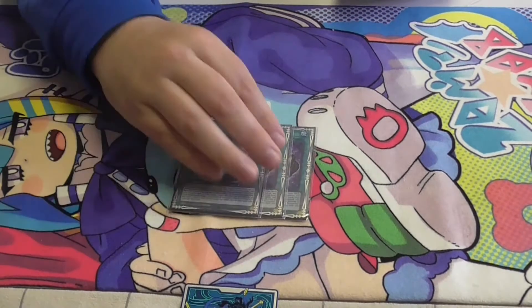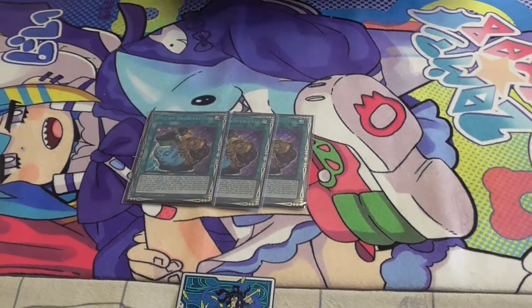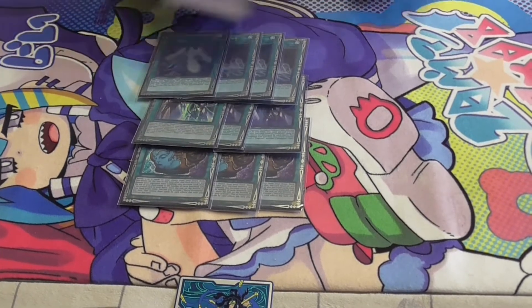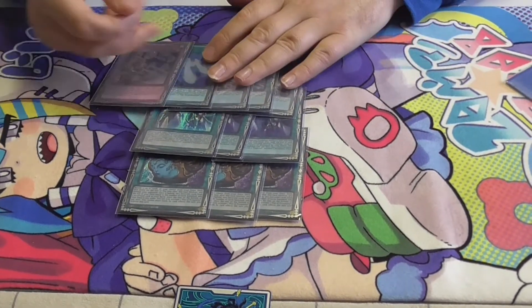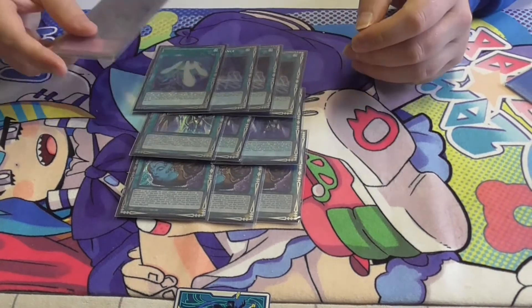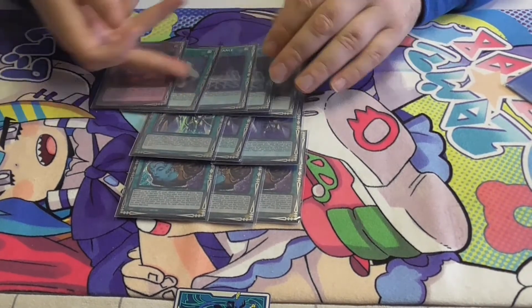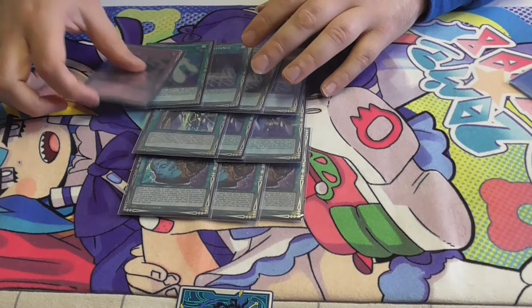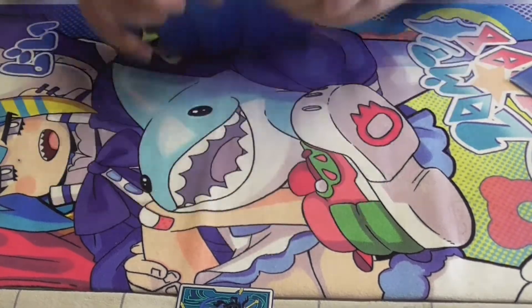For the spells: 3 Prosperity, 3 Pendulum Call, 3 Dwarves Alliance, 1 Star Pendulum Graph, and 1 Time Pendulum Graph. There are a lot of Sky Striker players at my locals, so I decided to play Star Pendulum Graph. Dwarves Alliance searches this, and this card is really good.